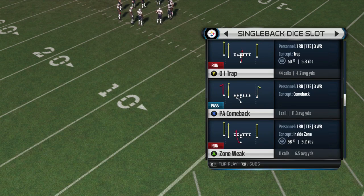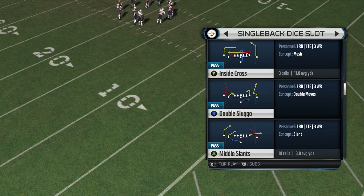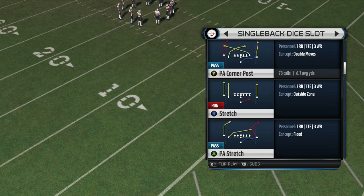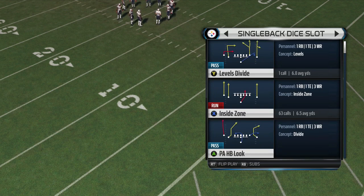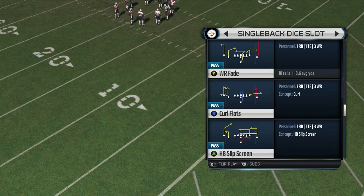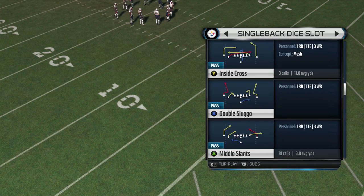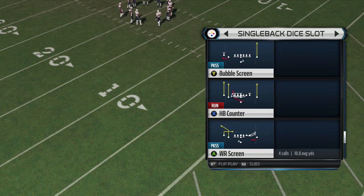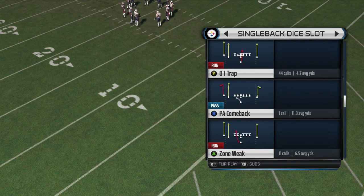In each formation in this playbook I've broken down what I feel are the best runs, and I'll share those with you now. Out of the Dice Slot, a few definitely stand out: the halfback cutback, inside zone, and 01 trap. Zone weak is solid too. I don't really like the stretch, the draw, the counter, the toss, or the misdirection out of this formation in particular. Zone weak, 01 trap, and the halfback cutback are definitely good options for your running attack.